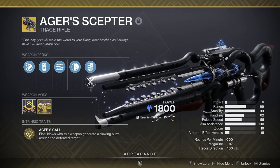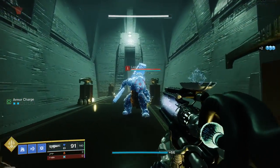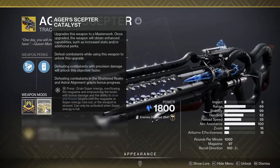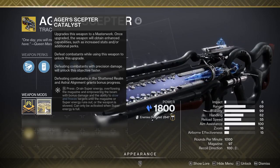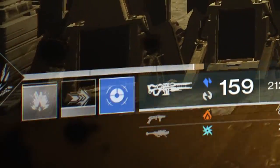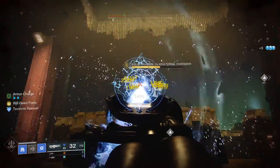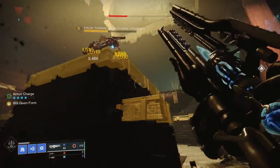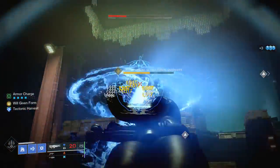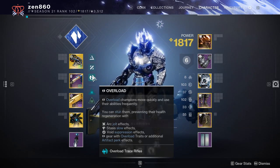Our exotic weapon of choice is Ager's Scepter — an absolute beast that is heavily slept on. After each kill, you create a stasis explosion with an insane radius, effectively freezing everything in the vicinity. The exotic's catalyst also has an intrinsic perk: when your super is fully charged, you can hold reload to supercharge the weapon, which slowly drains your super energy in exchange for a massive damage bonus. In this form, Ager's Scepter will slow on hit, escalating up to a freeze the longer it remains on a target — the original chill clip, but much more consistent and deadly.